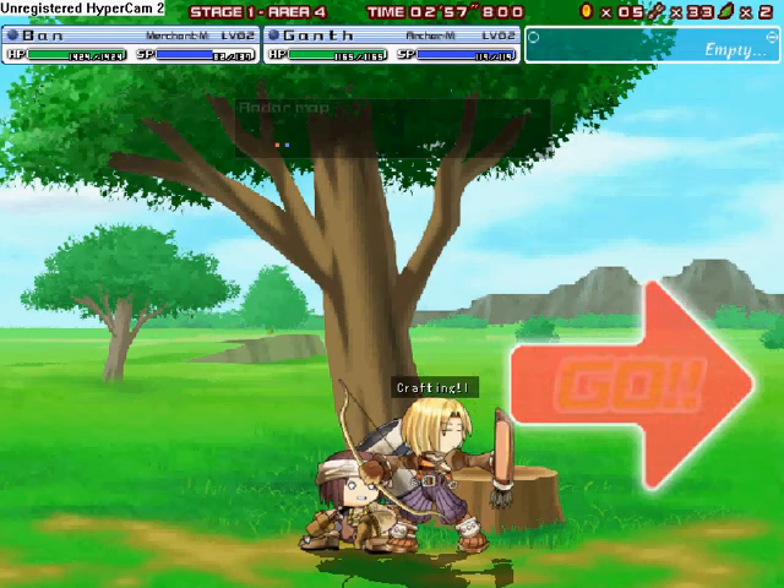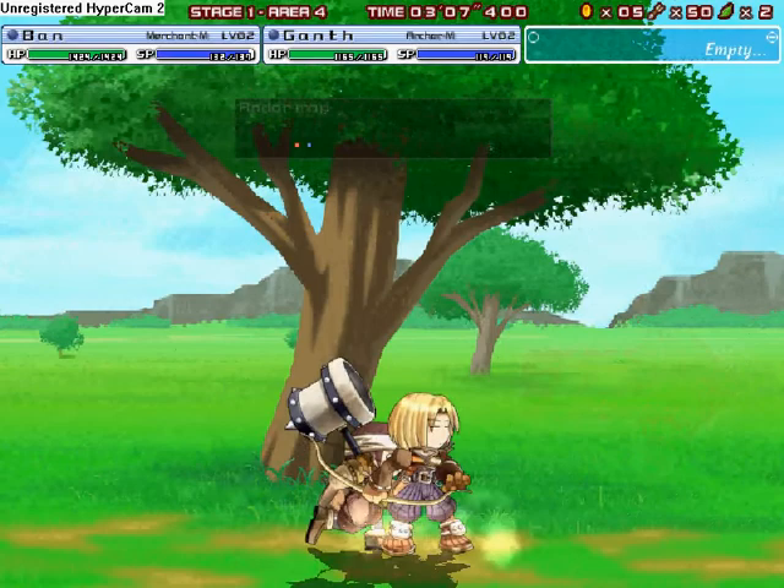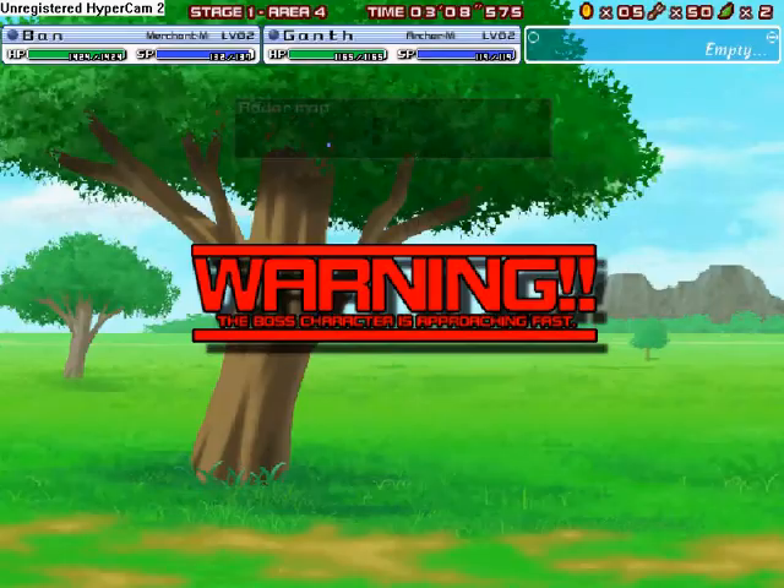Pardon me for eating up time, but I unfortunately ran out of arrows. That's the thing about archers — without arrows, they can only melee, and their strength is crap. This is why it's recommended that, as soon as possible, try to get arrow crafting up to level 10, because when it's at level 10, you create 13 arrows every go, which means you only need to do it like three times to get a decent amount.